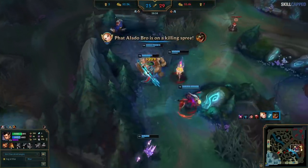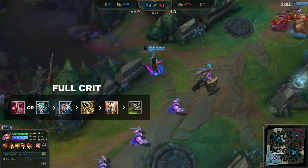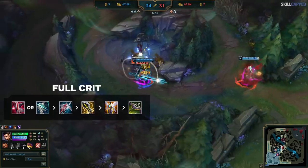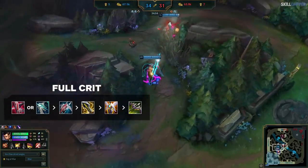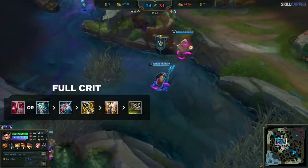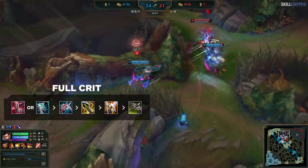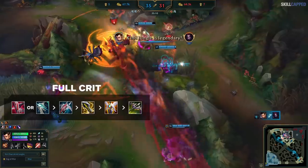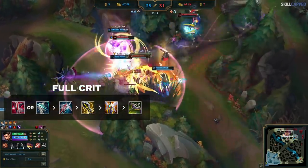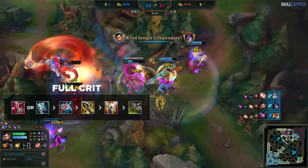At the other end of the spectrum, you have full crit Xin Zhao. In this build you rush Shieldbow or Galeforce, then build into Lord Dom's, Infinity Edge, Guardian Angel, and Mortal Reminder. You have a lot of options in terms of order — if you need anti-healing early grab Mortal Reminder early, if you need to damage tanks go Lord Dom's. At Noonquiver you spike extremely hard, which helps deal with more difficult matchups. The shield from Shieldbow helps prevent being bursted before you can win duels with your amazing extended fighting abilities.